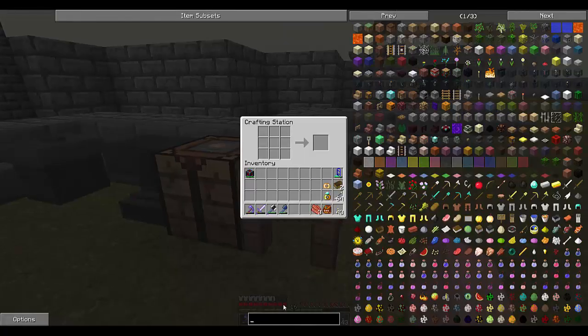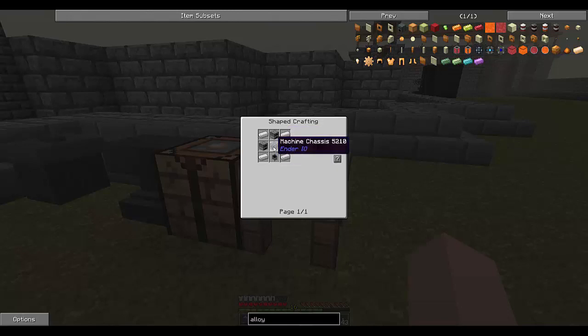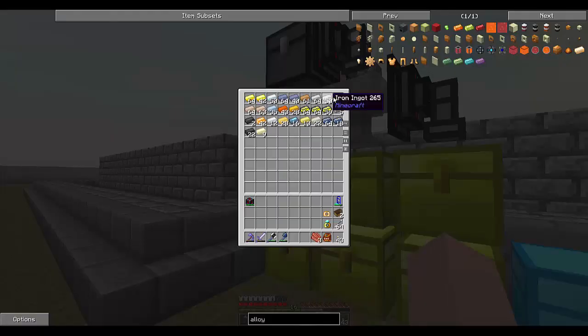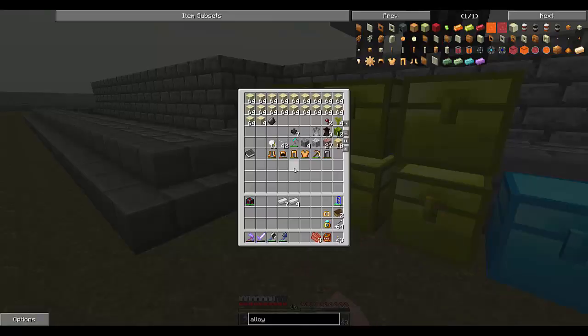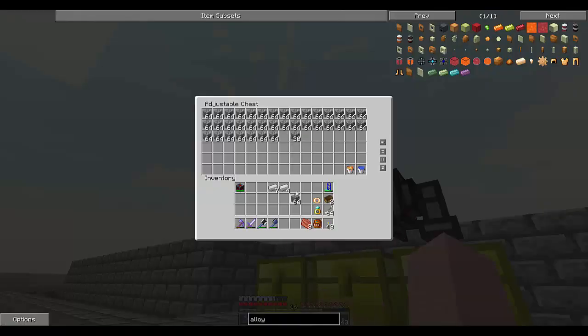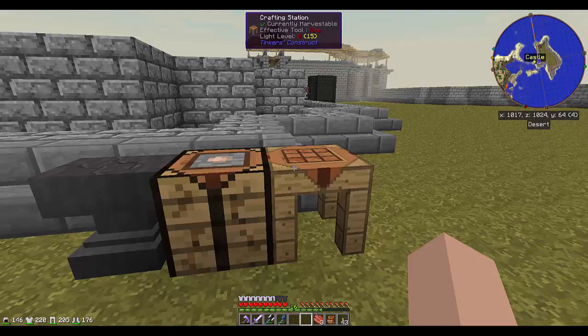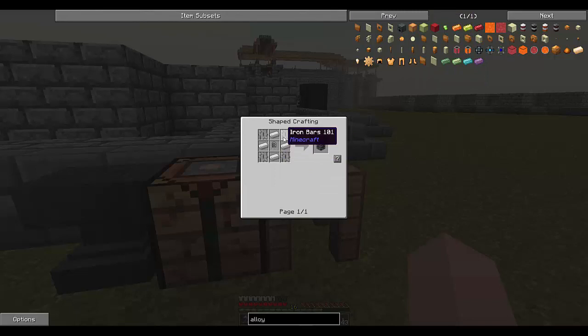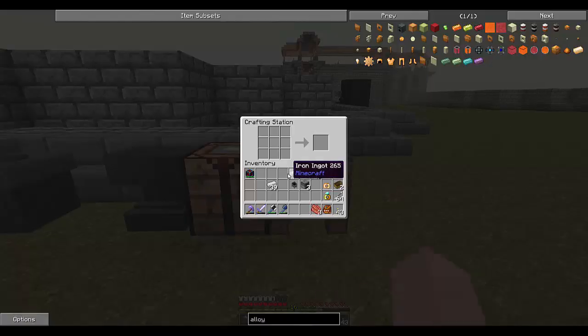We want to get an alloy smelter. We need three furnaces, four ingots, a cauldron, and a machine chassis. We've got most of that stuff — ingots and cauldron, four ingots, and seven for the cauldron. Then we're going to need some furnaces and a basic capacitor, which is copper, redstone, and gold nuggets. Let's get a gold bar and some copper, convert this into nuggets. We'll make two machine chassis and one alloy smelter — we'll have an extra machine chassis for the next Ender I/O machine we use.